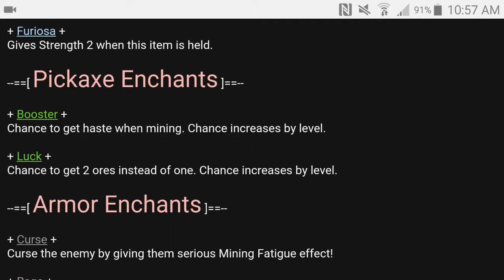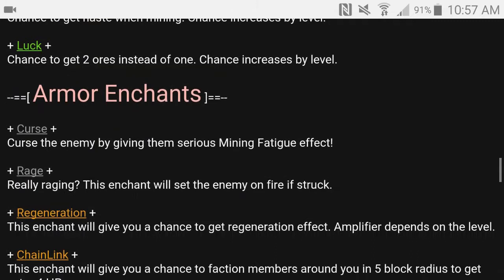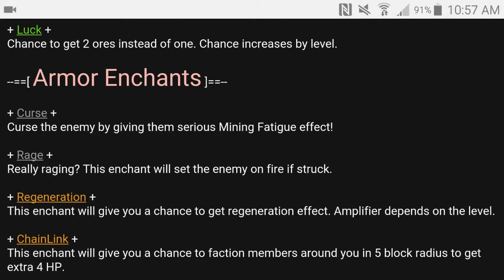There are also enchants for pickaxes and armor. When you vote, you get a weapon with a specific enchant and one piece of armor. Each enchant is coded depending on how rare it is. The armor I've gotten recently has just been cursed — it curses the enemy with serious mining fatigue. But who's going to go mining while PvPing?